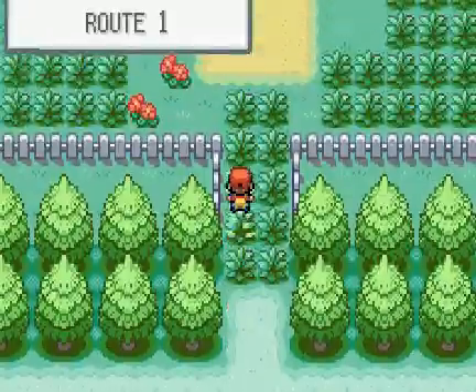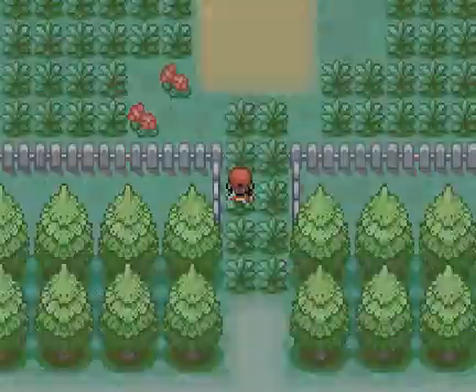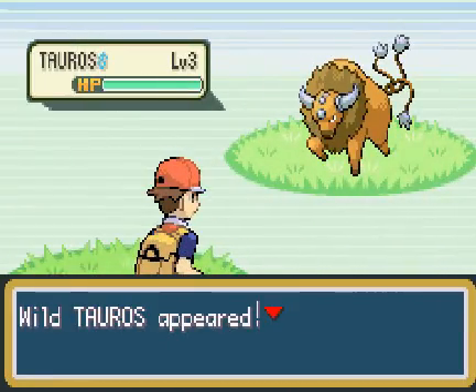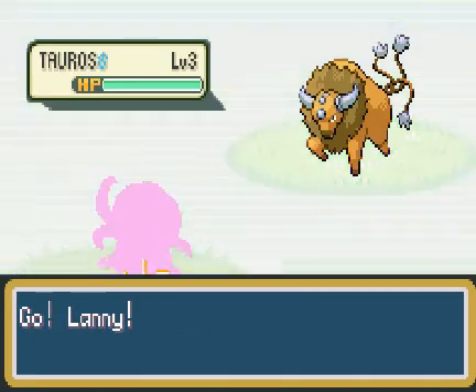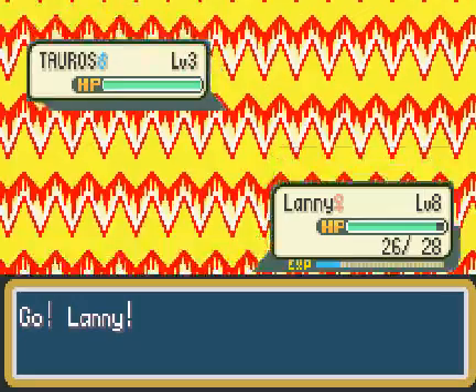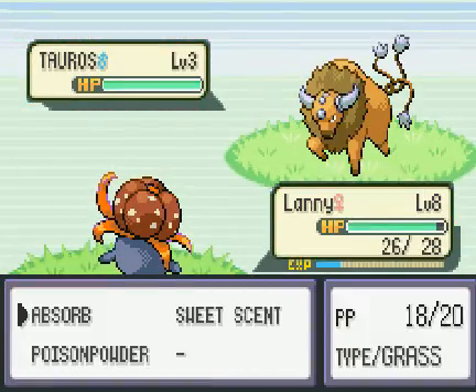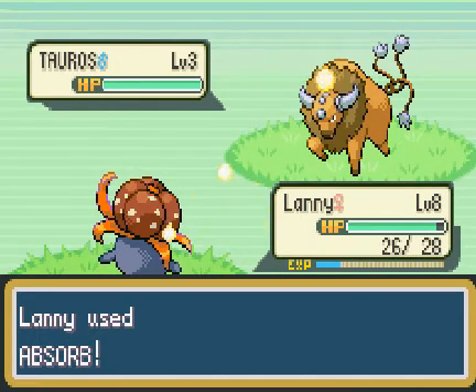Come on, Onix! Oh my God — it's not just Onix, it's Whismurs too. Let's try and catch this really awesome powerful Pokémon. Holy shit, it's a Tauros! Oh my God.